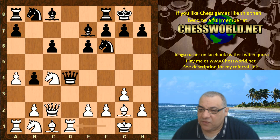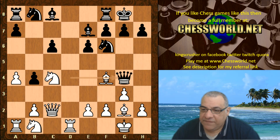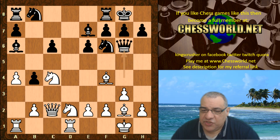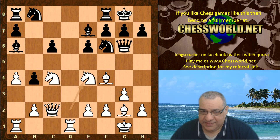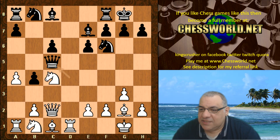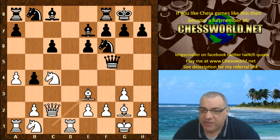If the queen had gone to g4, Bishop f4 — white could actually get an advantage with Knight e4, setting black some problems. White's getting a small edge, supporting things like Bishop d6, slicing into dark squares, exchanging off the dark square defender, keeping a blockade on the c5 square. So anyway we see Queen c5, Bishop e3.